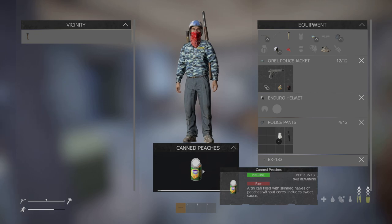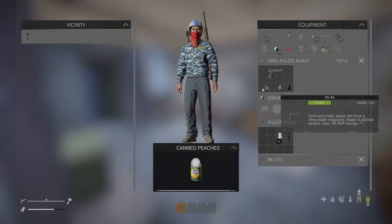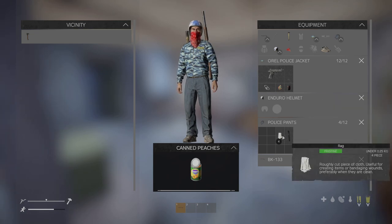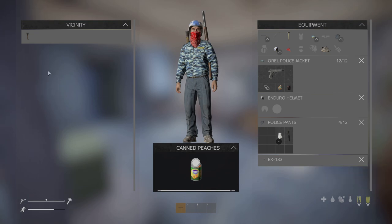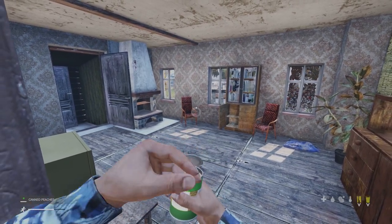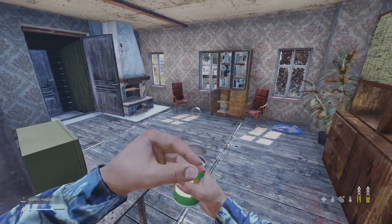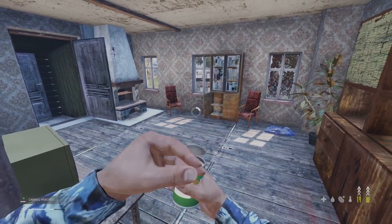We got ourselves a can of peaches, a shotgun with ammo, a box of 380 ACP rounds, an FNX-45, handcuffs, a 9-volt battery, four rags, a can opener, and a hatchet. Pretty good find, I'd say, for 10 minutes of looting. I'd be pretty satisfied with that if that's what I walked out of Barezzino with. Honestly, I'm satisfied if I came out of a town with any loaded gun.